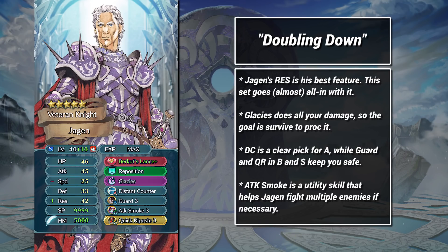The Guard QR combo is time-tested and very stable. Under cavalry buffs or tactics, Jagen's Glacies, when it does finally go off, is going to deal a staggering amount of damage — more than enough to break the triangle. If you want to make some tweaks to this build, I would recommend trying Slaying Lance instead of Burkut's Lance for a one-round Glacies. Or, if you'd rather keep his res, switch the special from Glacies to Iceberg.